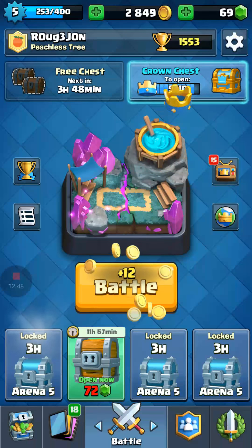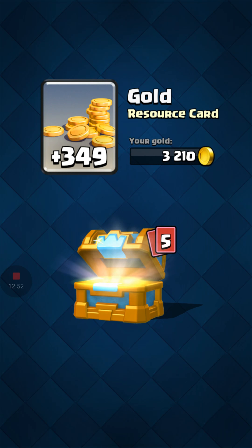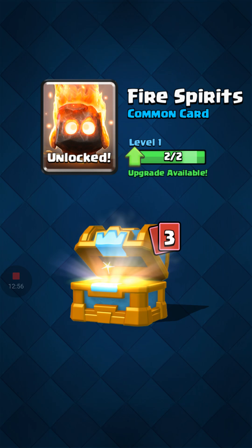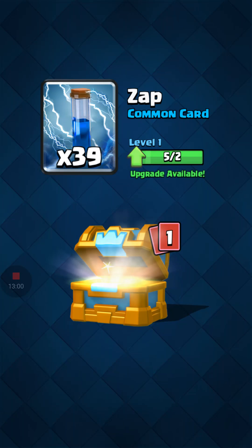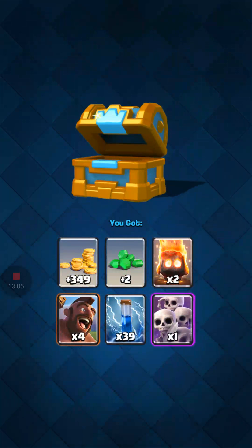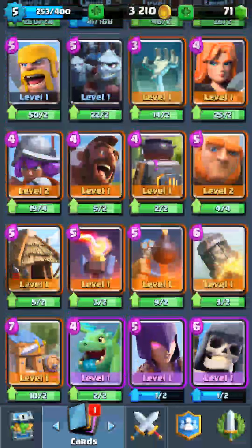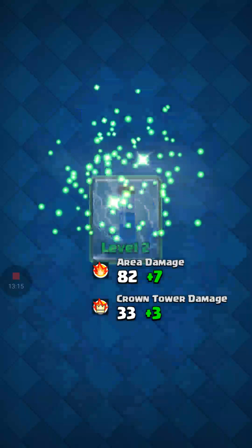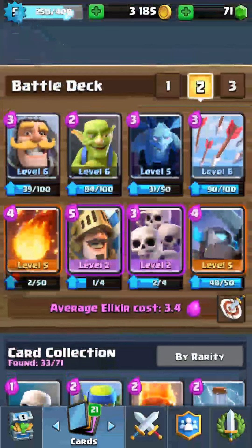I'm going to save the minions because I'm not going to let that balloon get a hit again — that's a bit ridiculous. There we go — minions deal with the balloon before it gets a hit. Now we're going to throw everything we've got. Arrows took out most of the goblin barrel, left one — it's going to be good game. Thumbs up and good luck. Thank you for the three crown!